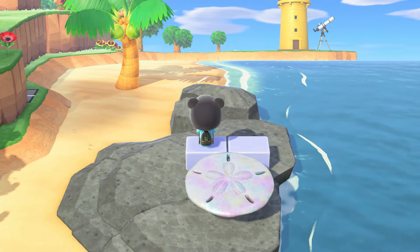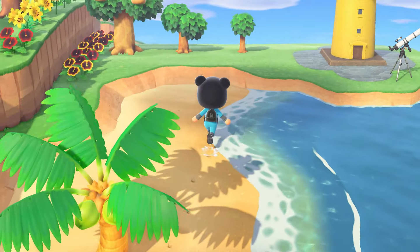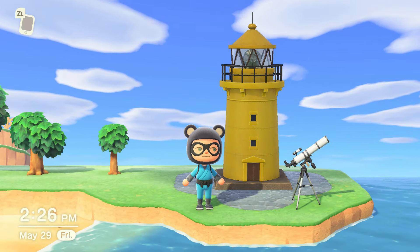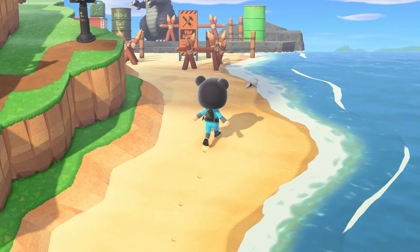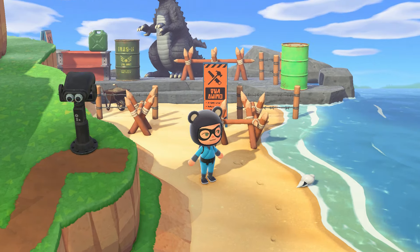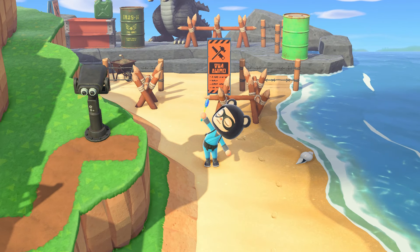Here's the right side of my island — it's pretty much the same. I added a little seating here. The lighthouse used to be raised on a second tier, but now it's back to the first tier. And here is another crowd favorite — here's my monster statue, or the Godzilla statue, whatever you want to call it.